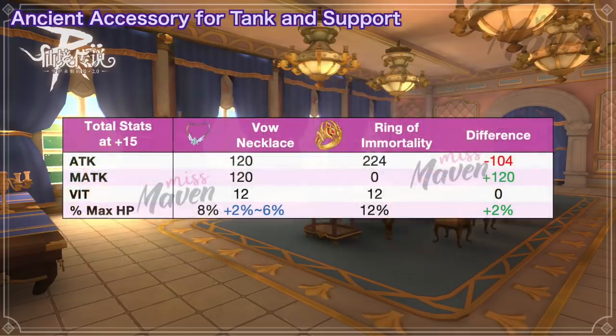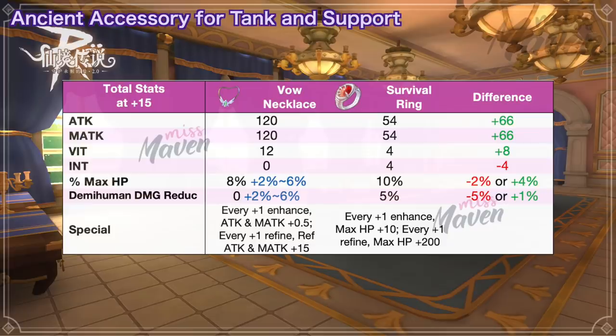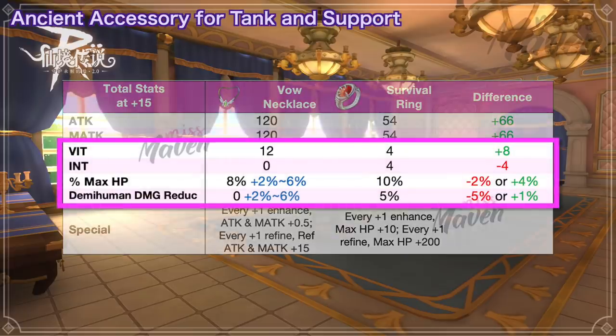If you compare it with the Ring of Immortality, Vow Necklace will be clearly better as you'll have 2% more max HP if you get the max value. On the other hand, if you compare it with Survival Ring, you'll get extra 8 vit and 4% more max HP but lose 5% demi-human damage reduction if you get the max value for HP.